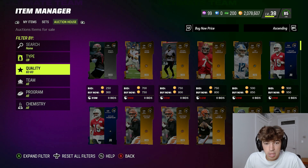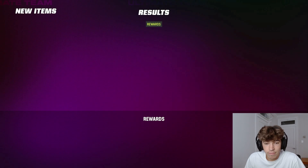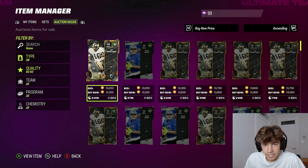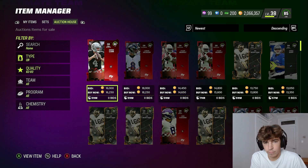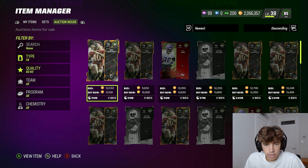And there we go — we just picked up a Kyler Murray for 12,250. Buying these for under 13,500 is absolutely insane. I have so many coins I'm just trying to get them for under 14,500, but I get lazy and grab them around there. You guys most likely don't have as many coins, so just pick these up for 13,500 or under — maybe 14k if you really want.